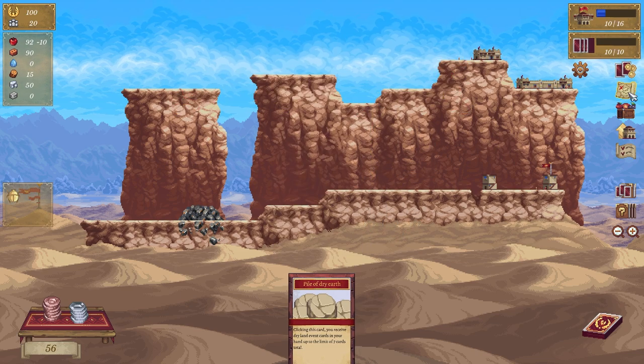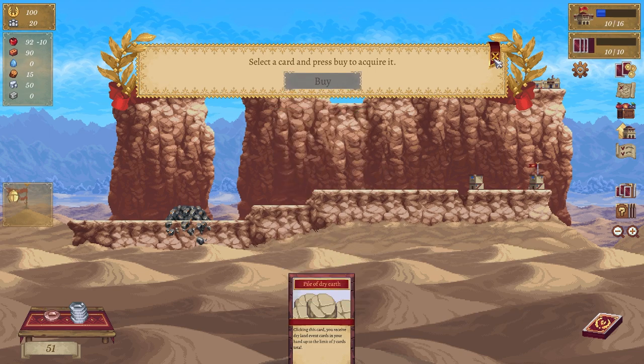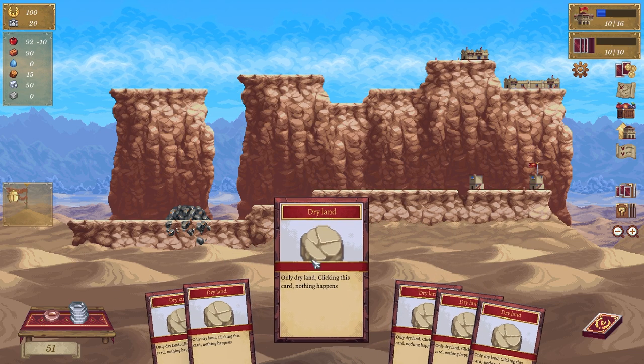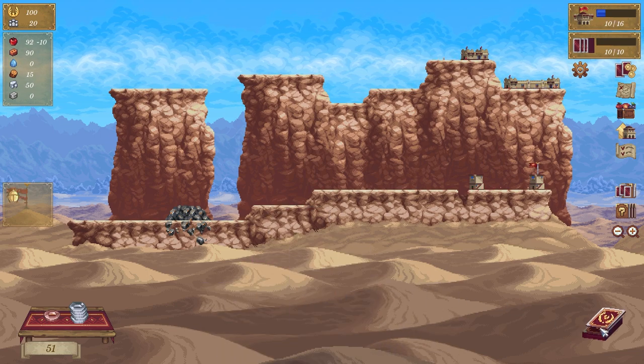Now I've unlocked a new card — the well, lovely. Bye. Cool. Dry earth — only dry land — click this card, nothing happens. Alright, I don't know what happened there.